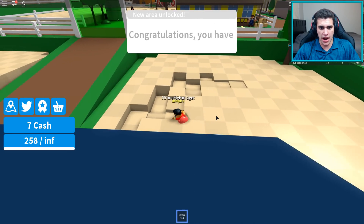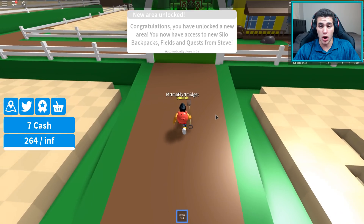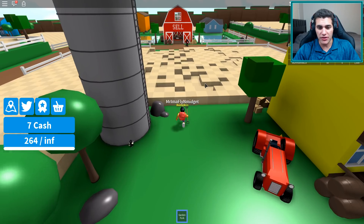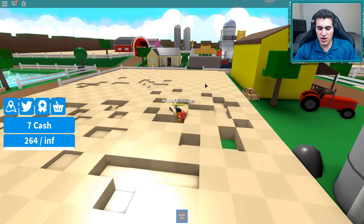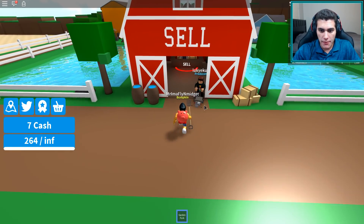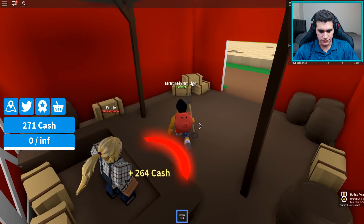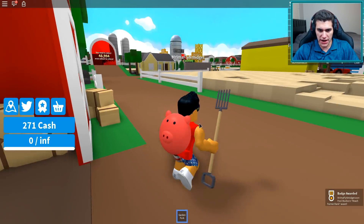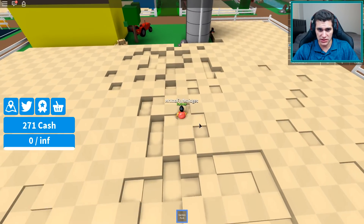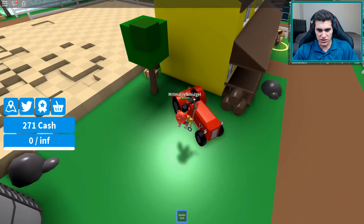Congratulations — you've unlocked a new area! I have access to new backpacks, fields, and quests. I didn't know you get new quests with a new area — maybe I'm not done with quests after all! Let's see what kind of quests are over here. All right, I'll sell — 264 cash. Where's Bob? Do I have to go all the way back over there for that quest? That's probably not worth it.